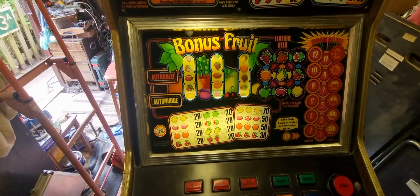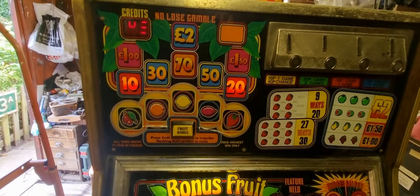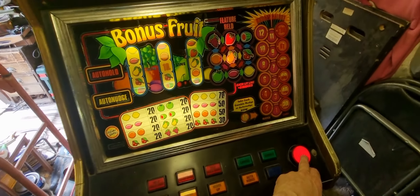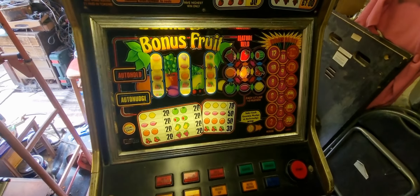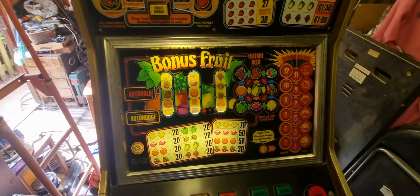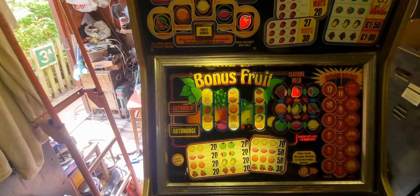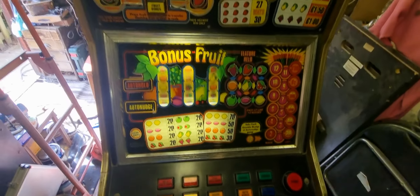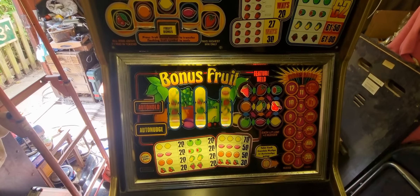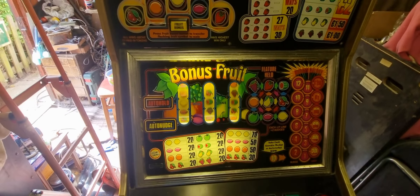Anyway, without going on too much, we'll have some gameplays and see how we get on. Hopefully fingers crossed it will work. Unfortunately it's on the long reel spin. The nudges are limited really, so there we are - it's paying out nicely. I think one or two bulbs are still out down here and up the top there, maybe one or two buttons as well, but I'm not worried about that for now - it's all going to be done anyway. It's just a case of getting it all up and running and working first, then worrying about the rest afterwards.